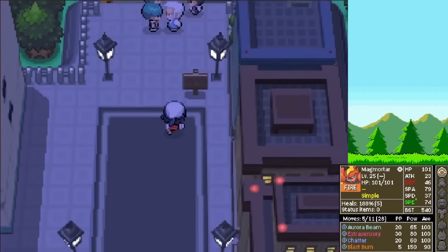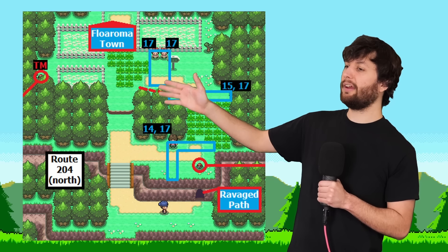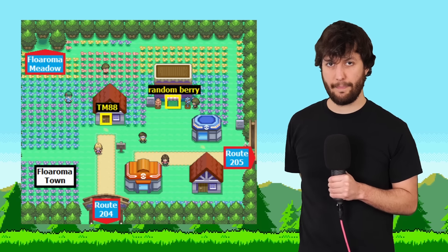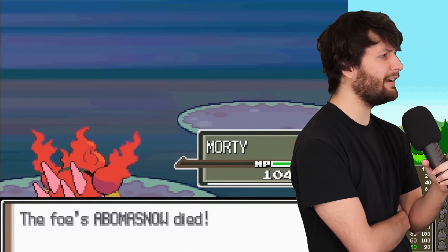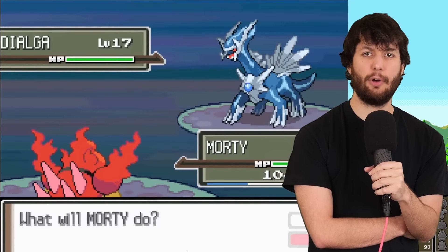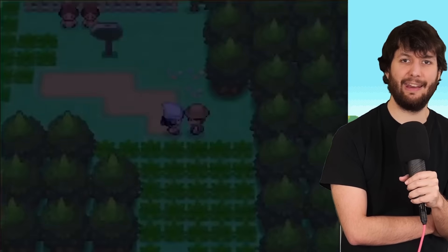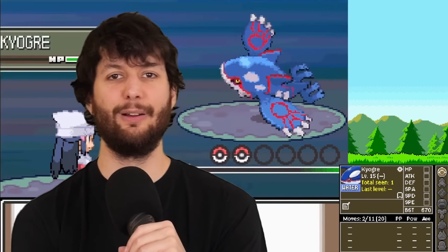We head back to Jubilife City, defeat a couple of Hooligans, head back up Route 204 to defeat all remaining trainers, and head to Floroma Town. The first trainer going to Floroma Town has Dialga — that's scary that we've already seen Dialga, Palkia, and Darkrai. Luckily, the next trainer can't get any worse. Oh — Kyogre. Great.